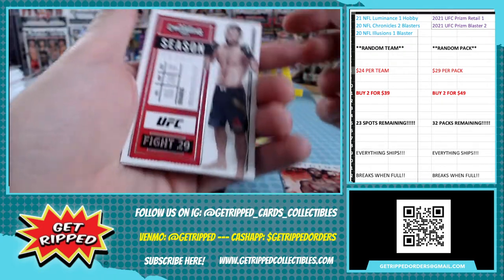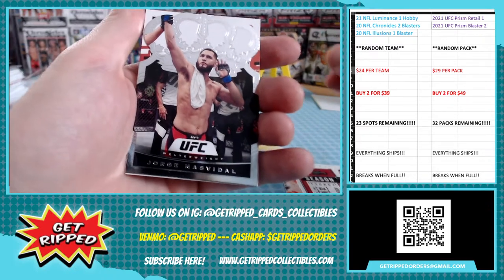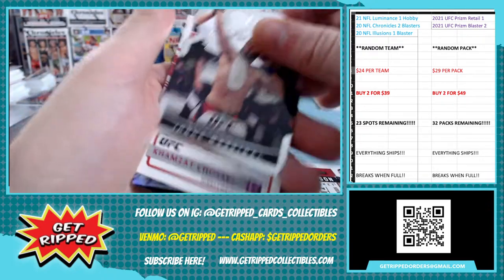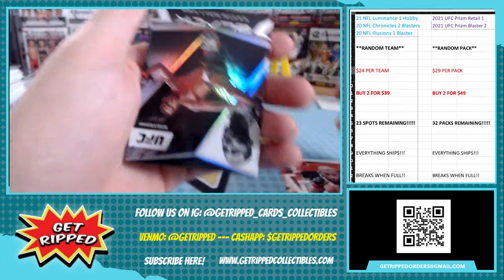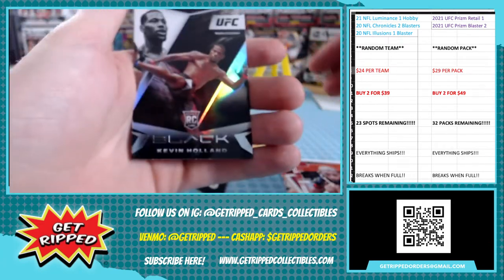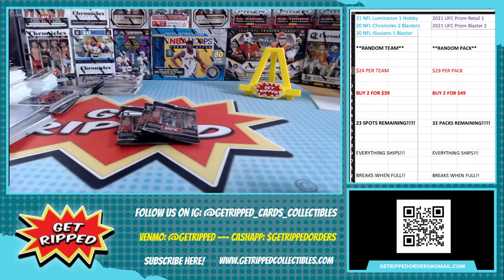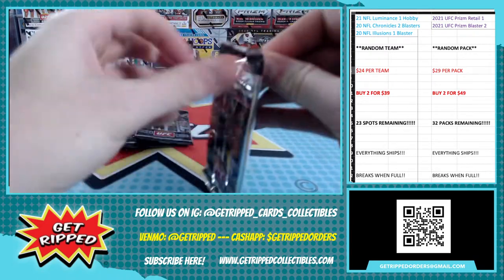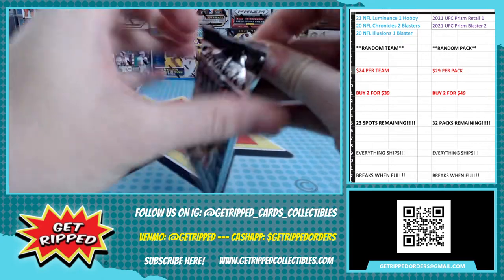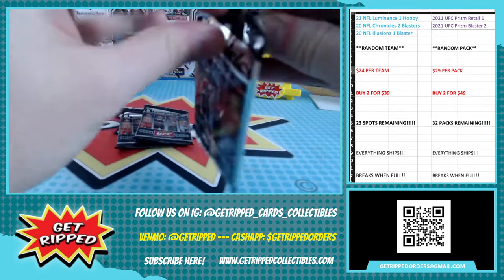Khabib — Khabib Contenders. Masvidal when he was winning. Rated rookie pink — that is sweet. Rated rookie of Kevin Holland. Got three packs left.